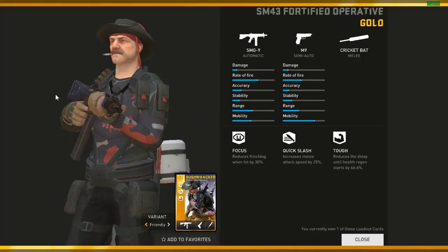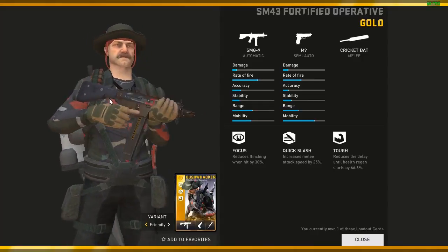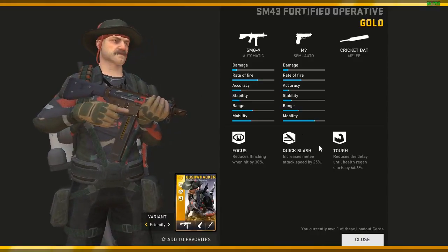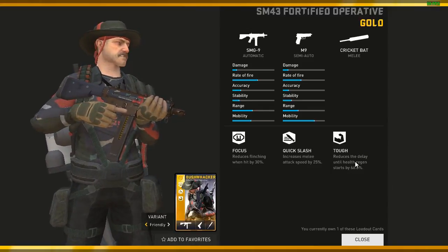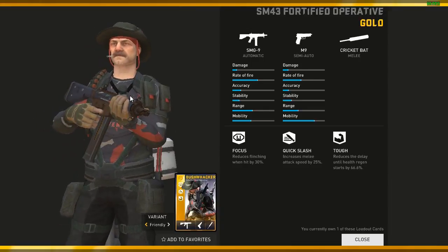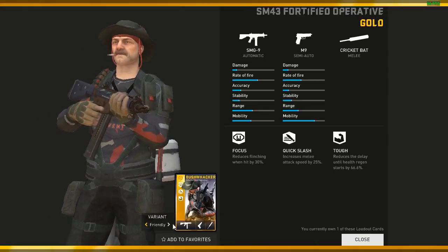Coming to Bushwhacker — I have the SM43 in Gen 1, which has the SMG9 and the M9. I think this was pretty much the best loadout for Bushwhacker for his SMG9 loadout back in Gen 1 — Quick Slash, Focus and Tough. Tough is like the best perk here with SMG9 and M9 because it reduces the delay of health regen; it's like 66.6% faster he can regain his health. Pretty nice loadout — that's why I've kept it.